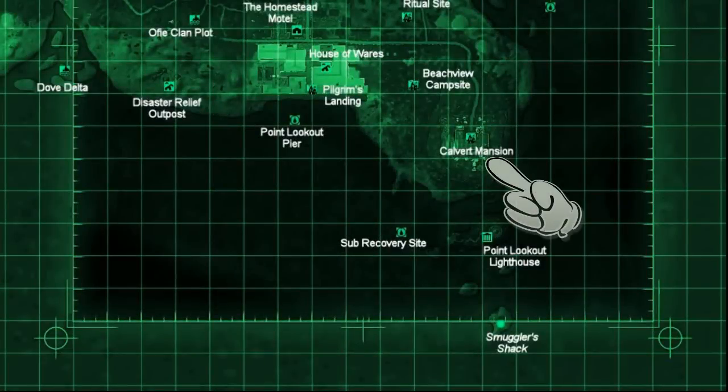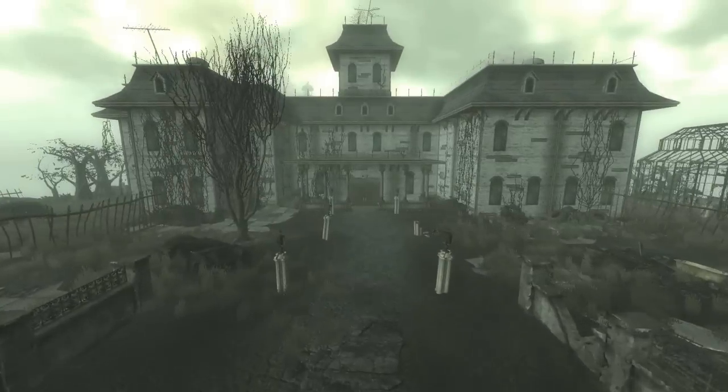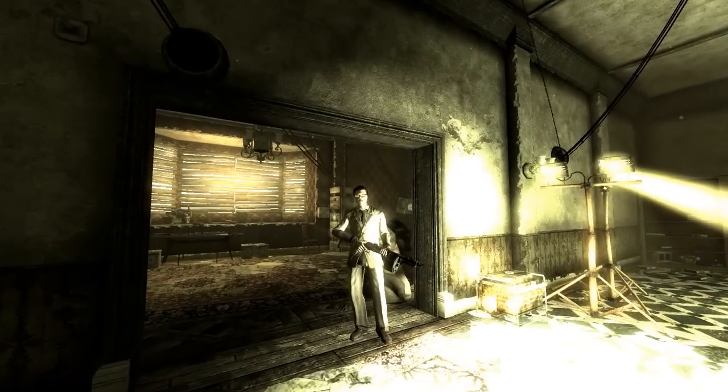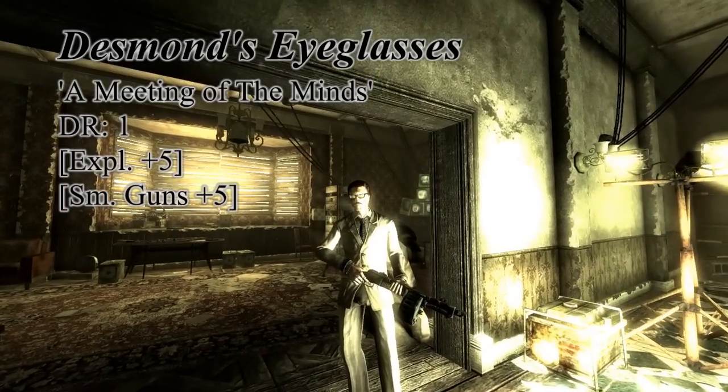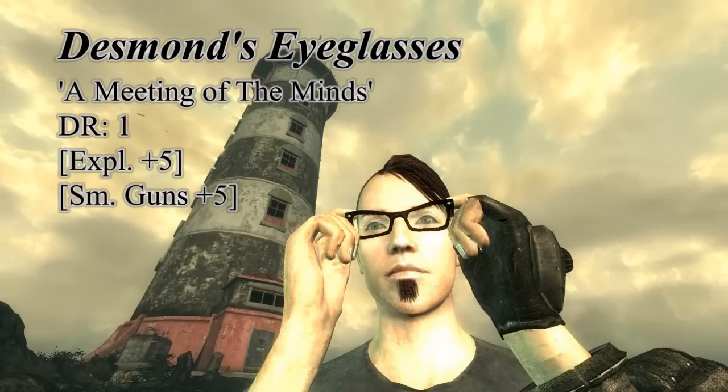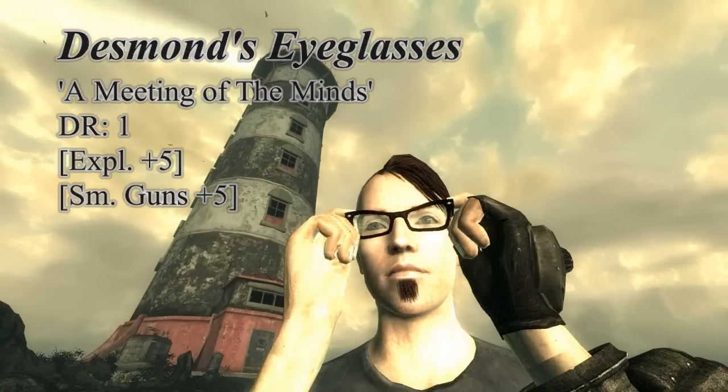After arriving at Point Lookout it's only a matter of time before you end up in Calvert Mansion. This mansion is owned, but not so much operated, by a less than subtle ghoul named Desmond. He is in possession of Desmond's eyeglasses. If you choose betrayal you can get his eyeglasses that way. These unique glasses give a bonus to both your explosives and your small guns scaled by 5, and have a damage resist of 1.